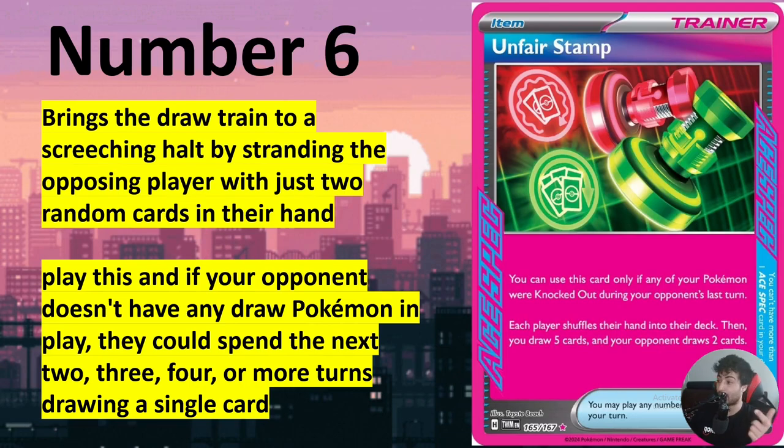You can save yourself from this with Iono and supporters — that's the only way. So Tatsugiri and Iono are gonna be very, very necessary in the next format. Unfair Stamp is absolutely strong — if you can control the opponent's board and the drawing Pokemon, play this out, then discard their last card with Iono or Luxury EX, your opponent won't be able to play the game anymore. Control decks are actually becoming extremely strong.